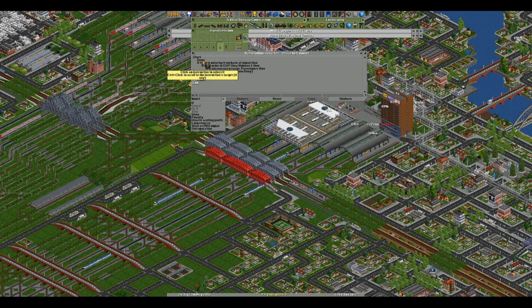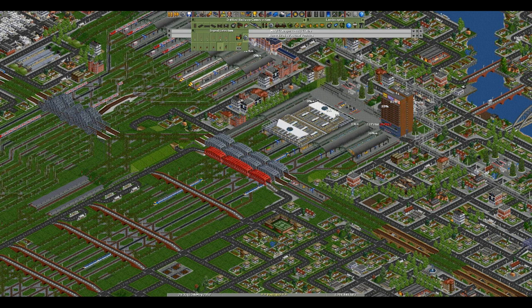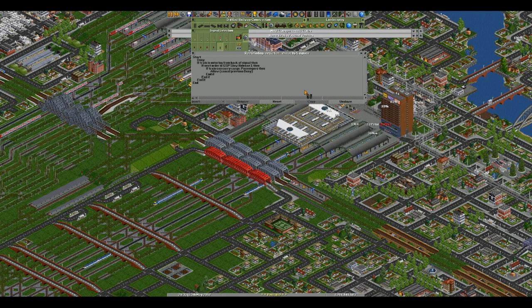I always start with a deny — no train is allowed to enter this signal. Then I have an if function. Once you've inserted an if, the variable box becomes accessible with lots of different options: train length, max speed, current order, next order, last visited station, cargo, entry direction, PBS entry signal, train group, train in slot, slot occupancy, slot occupancy remaining, and undefined. I tend to use up to entry direction, and even then only as a last resort.